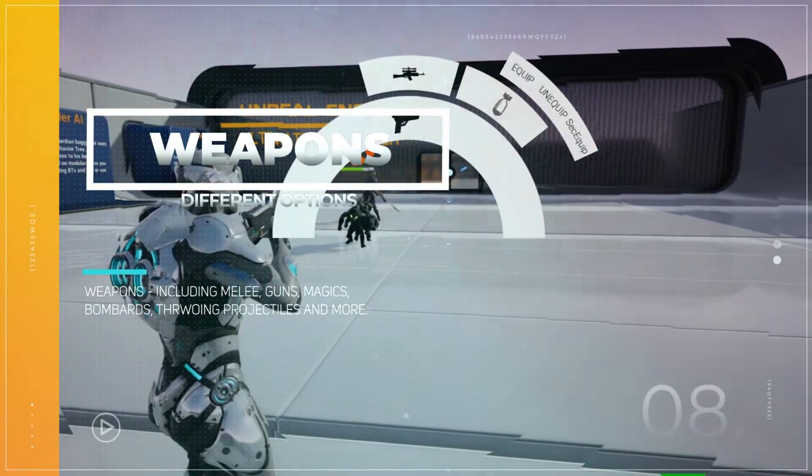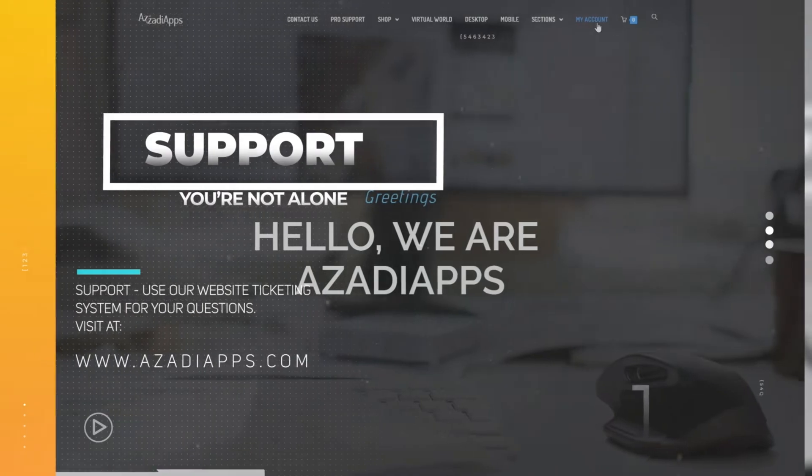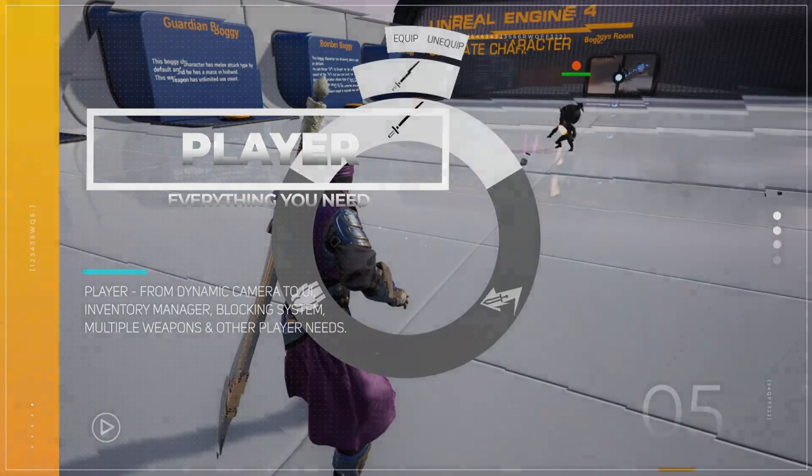Other included systems are a pickup and drop item system, a checkpoint system, a score system, fully commented blueprints and debug options, as well as weapon melees — for example punch, bat, and sword — and also guns, such as a rifle and cannon. This one looks great as well.